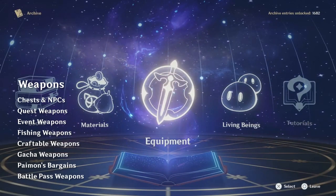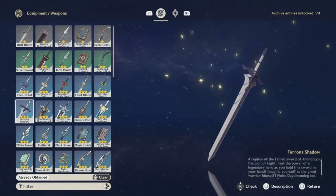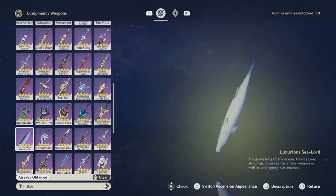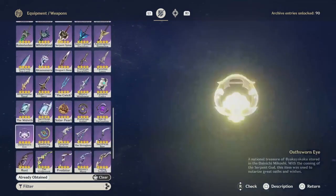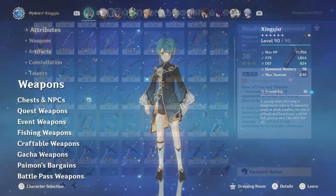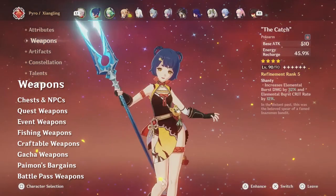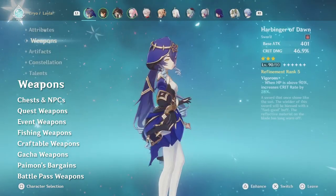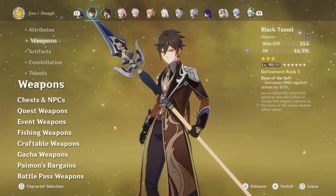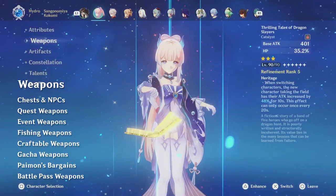Now, onto weapons. Genshin has even more weapons than characters, and they are obtained in a similar way. Weapons are available in 1–5 star categories, and unlike characters, there is a noticeable power difference between each category. Early on, you should just use whatever weapons you have available. Eventually, you'll want your best characters to have 4–5 star weapons, because it makes a big difference in their strength, though there are some notable exceptions where a 3-star weapon is unusually powerful. It's worth making sure you keep some copies of all the 3-star and above weapons which you receive, just in case.